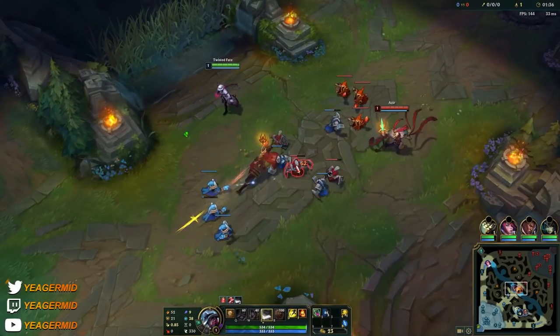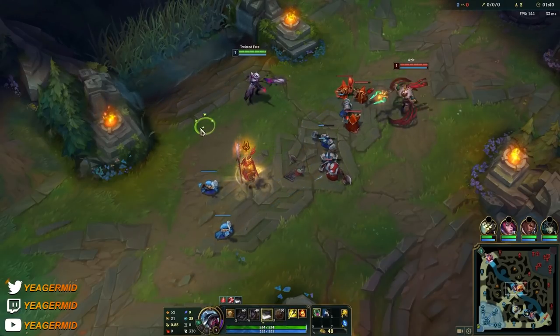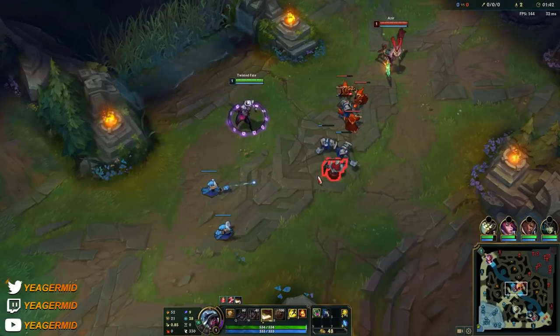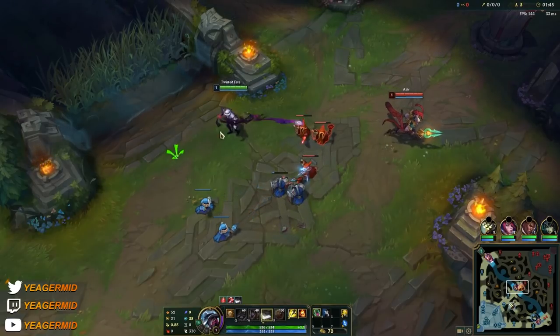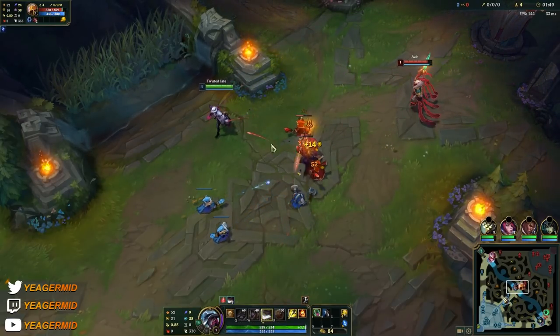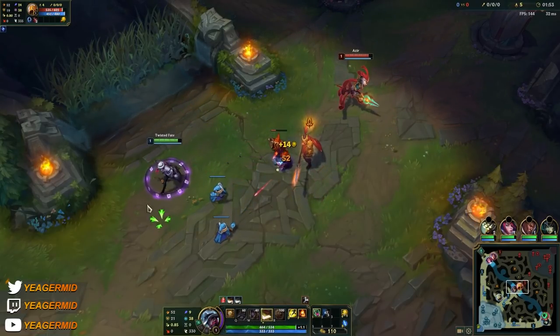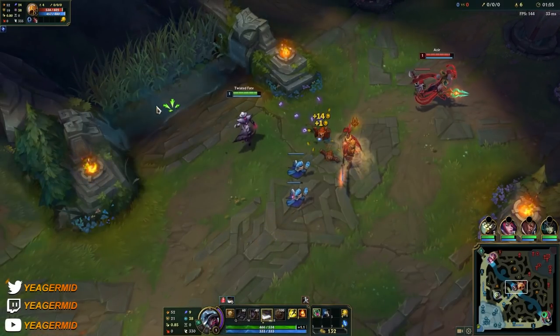His passive gives him bonus gold whenever he kills an enemy. We start with the E ability, which gives him permanent bonus attack speed, and every fourth auto attack is also going to deal bonus damage. We start with this ability because it allows him to pressure the opponent early on, and it's even better if the opponent is a melee champion.